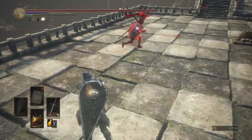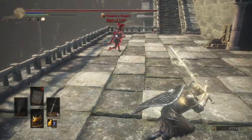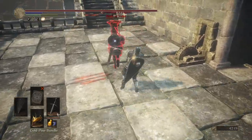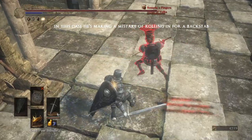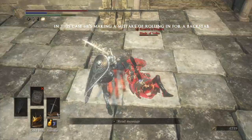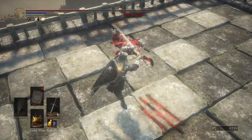Okay, next is backstab fishing. Most of it will only work when your opponent makes the mistake of doing a UGS running attack or a spin that spear running attack. Of course, there are types of players that use weapon art spam and you can punish them with a backstab as well. The very simple thing you need to do is just run to their back and then backstab your opponent.